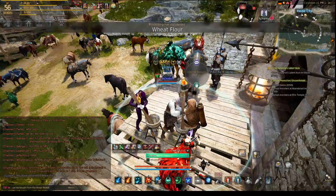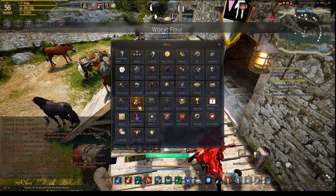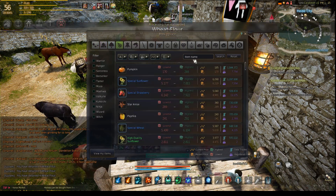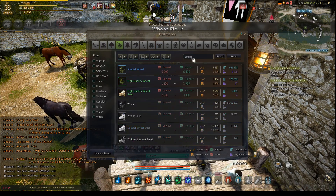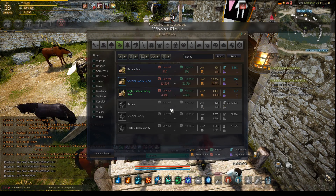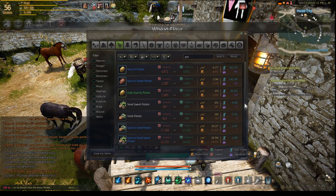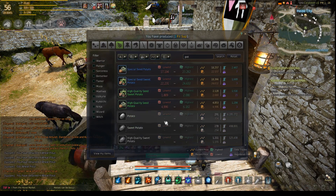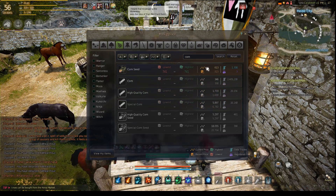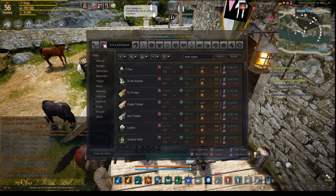Also, if for any reason you can't get wheat, any of the cereals will work for this. You can search the marketplace for wheat, barley, potatoes, sweet potatoes, or corn. You'll see how all these are often sold out, so you can either wait around to buy them on the marketplace or just set up your worker nodes.